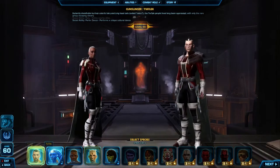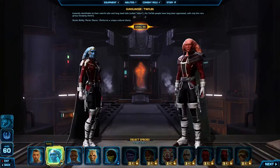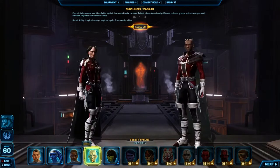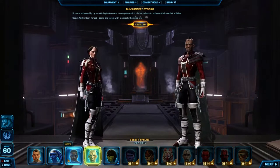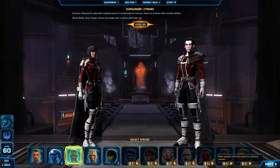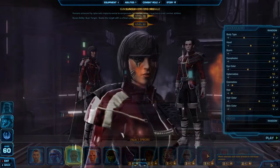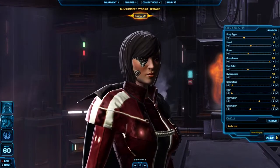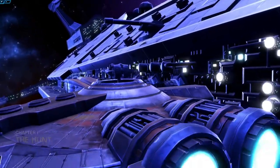After you select your class, your next choice is what species you want to play. Each class has a group of default species to choose from. There are some classics like the Twi'lek or Zabrak, but I think I'll go with the Cyborg for my Smuggler. The last step is customizing your character's look and choosing a name. When you're happy with your character, simply click the Play button. Welcome to Knights of the Fallen Empire.